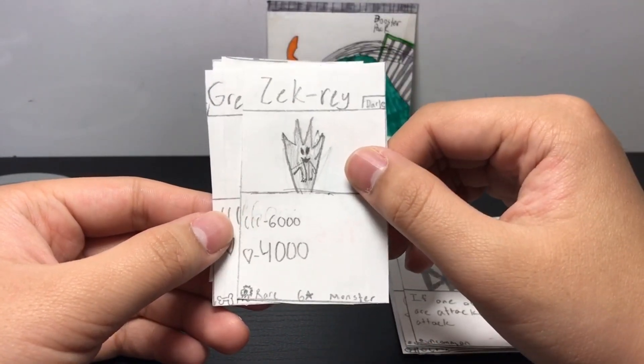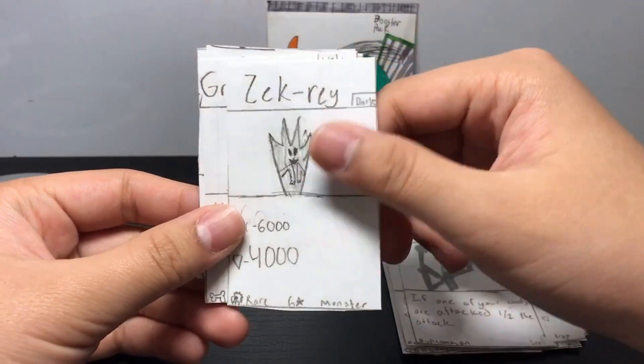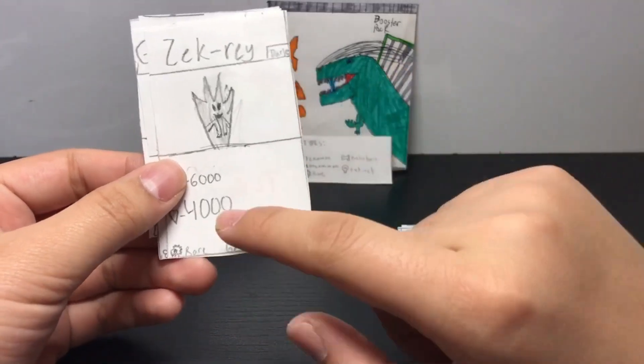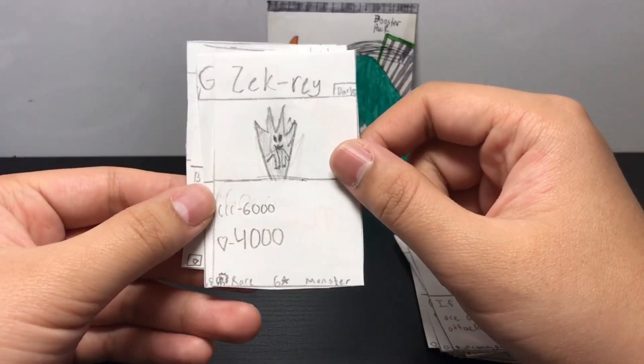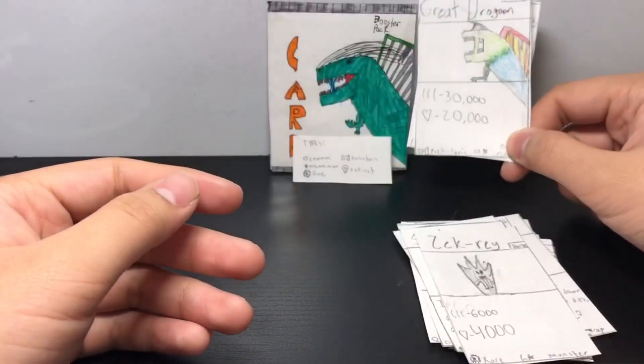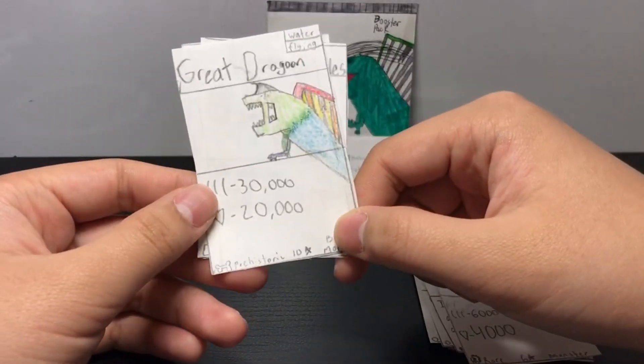Zachary — it's a rare. Yeah, this one's rare. These were uncommons and commons I believe. This is the first rare we got: 6,000 and 4,000. Oh, we got a Great Dragon — is that the one on the cover? No, I think it's a different one. Great Dragon — it's a water and flying type.